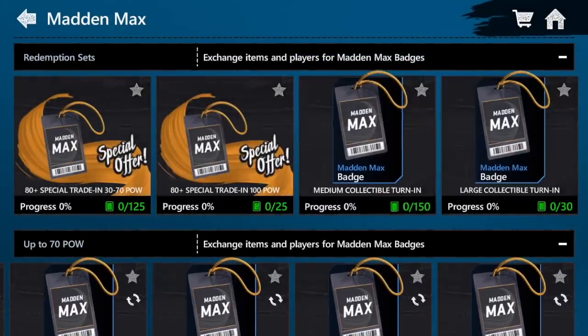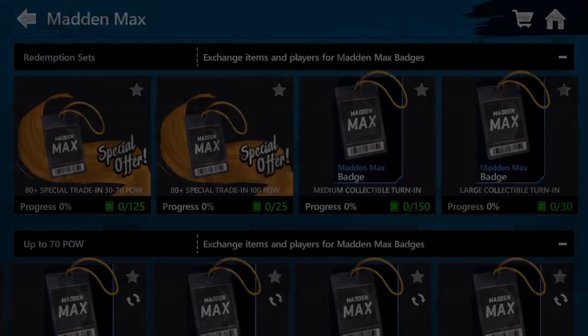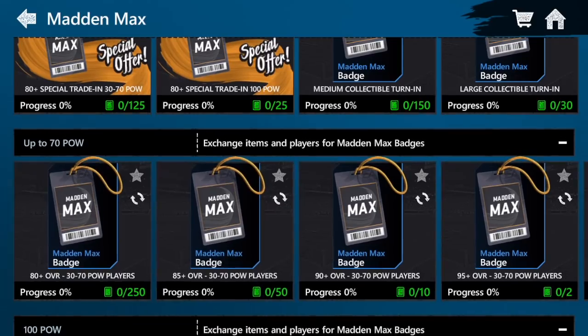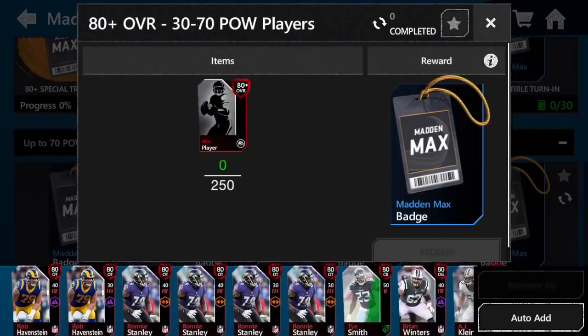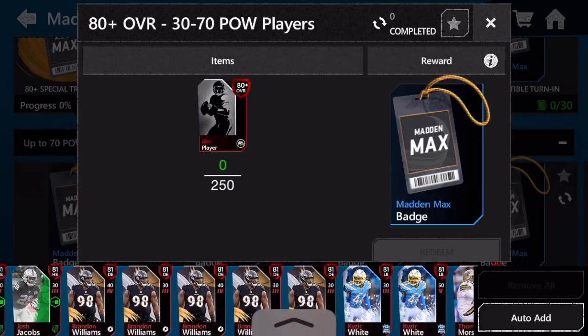There are three different levels of Madden Max badge sets. The first two — the 80 special and 85 plus trade-ins — are by far the worst. Those cost almost 3 million coins if you were to buy everything, so you can already tell those cards have no value and are not worth their price floor. Never do those sets. I mean, maybe if you can't sell any players — I'm kind of in that boat too, I have a lot of extra players — eventually you might have to trade them in for Madden Max badges or something else.